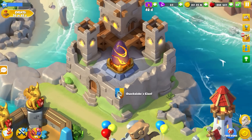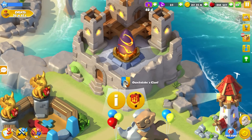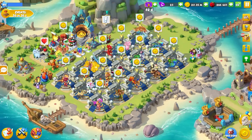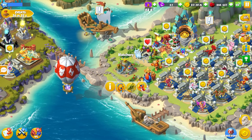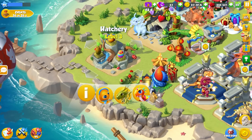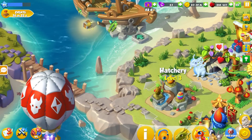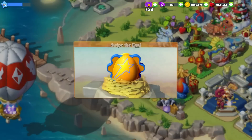Here we are — there's actually an egg in the middle of the fortress right here. People have been saying that maybe that's the clan dragon, but I'm not so sure about that. The new dragons I talked about in the last video — apparently the dice dragon isn't actually a clan dragon and you could just breed it normally. But people are saying you can breed all of the clan dragons normally, so I'm not really too sure. We'll find out when we get the update.